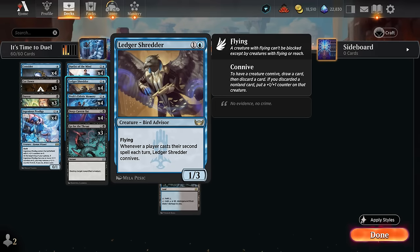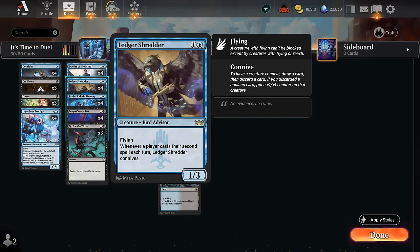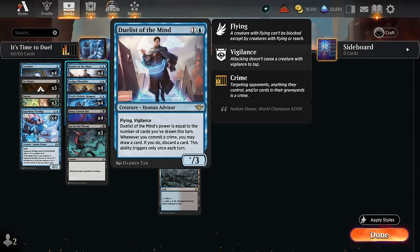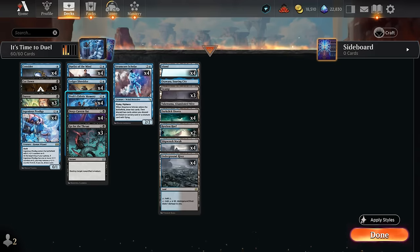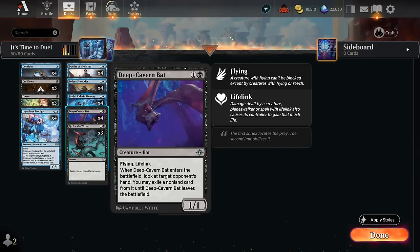Ledger Shredder also fits perfectly into this deck since we have such a low curve — only one, two, and three mana cards — we can easily cast two spells in the same turn to connive, which lets us draw and discard, which again helps the Memory and helps us find more cheap interaction to commit more crimes. To help commit more crimes, we have Deep Cavern Bat as another flying creature that can disrupt the opponent's hand, and also makes for a very nice recipient of additional plus one counters, especially when facing the red aggro decks so we can build up a huge lifelinker.